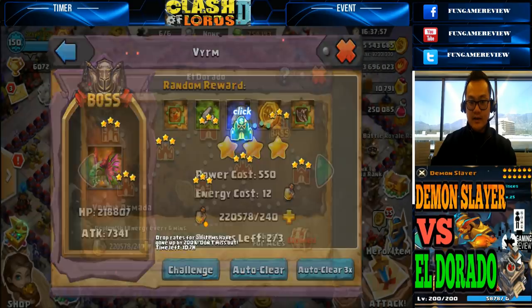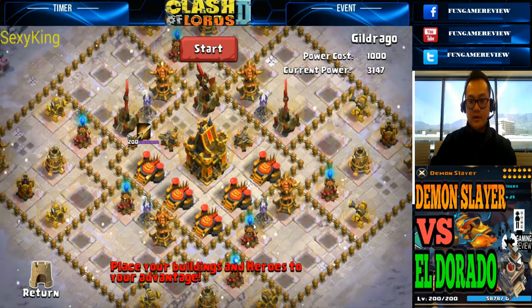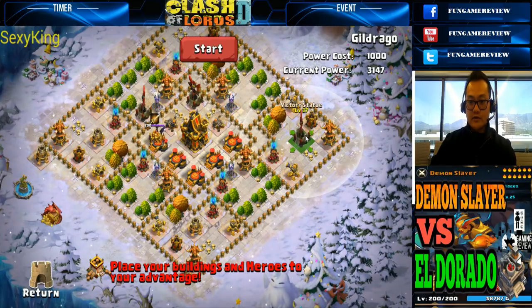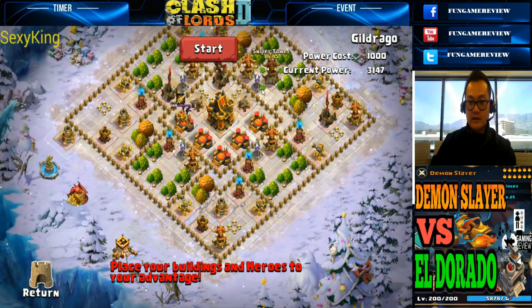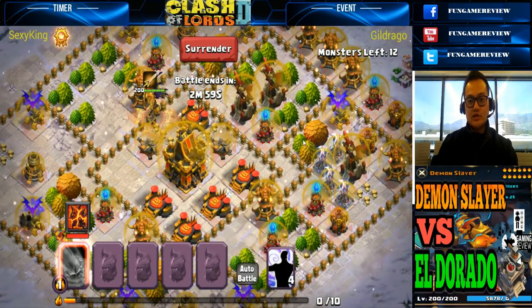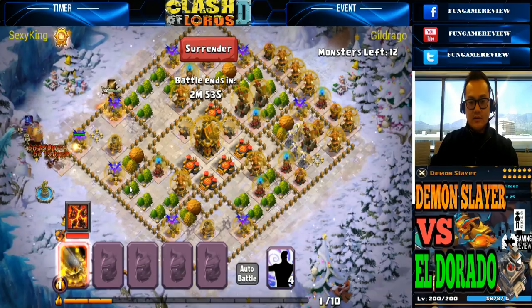Let's try even harder — Gildrago. Gildrago is probably going to be a lot harder. Remember that Gildrago comes in from the right side as well, so we've got to do the same type of strategy — move all this stuff out and get all the air stuff on that side, everything else on the outside. Let me pause while I make the changes. I've well-fortified the right corner because I know the boss should be showing up on the right side.